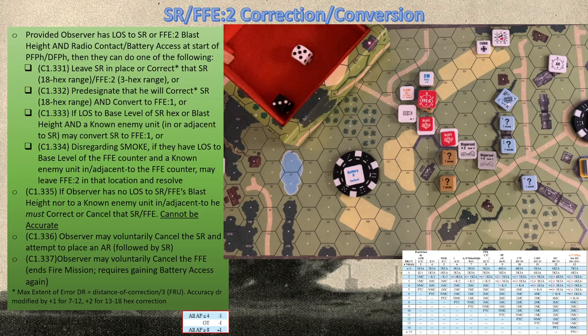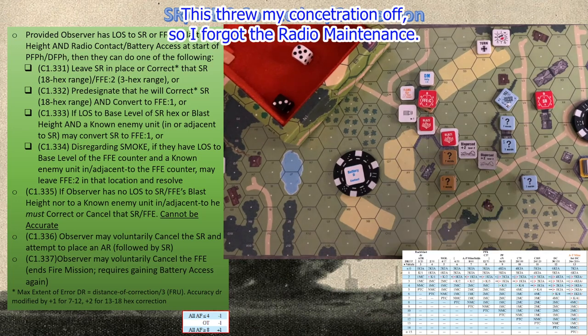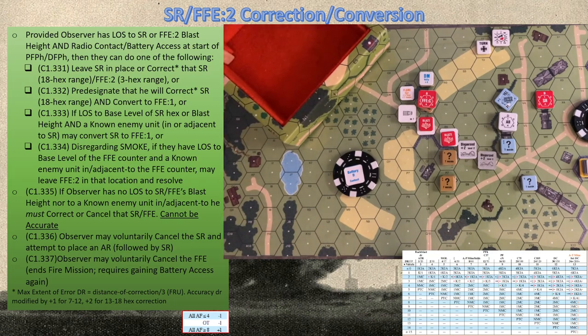Any other German prep fire or movement can go off. Now it's the Russian turn for defensive fire. That should have been a spotting round, not an AR — apologies. Our spotting round was two hexes off. We look at our spotter and the round: because these are one-and-a-half-level buildings and the blast height is only two, there's not enough room to see it. We don't have LOS to the spotting round, so we must correct it or decide to cancel it. We're going to attempt to correct it back onto our target, so we place our AR down.